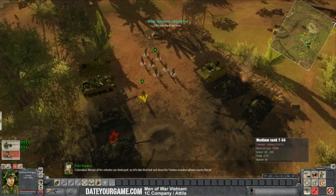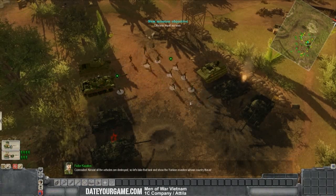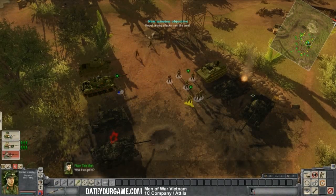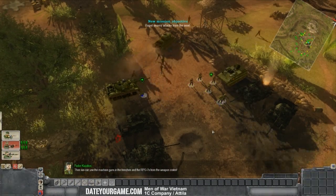Almost all the vehicles are destroyed. So let's take that tank and show the Yankee invaders whose country this is. What if we get hit? Then we can use the machine guns in the trenches and the RPG-7s from the weapon crates.